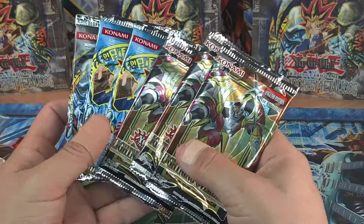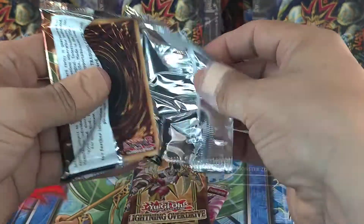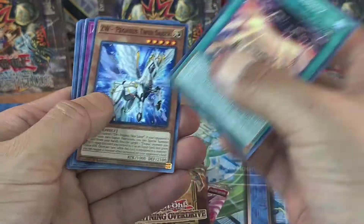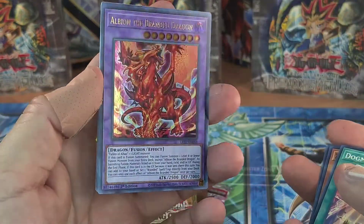Let's start with Lightning Overdrive - let's see what we can pull. I believe it's only going to be ultra rares unfortunately. Okay - Elvion the Branded Dragon. Awesome dragon, bros!